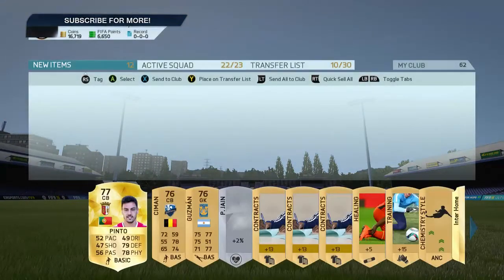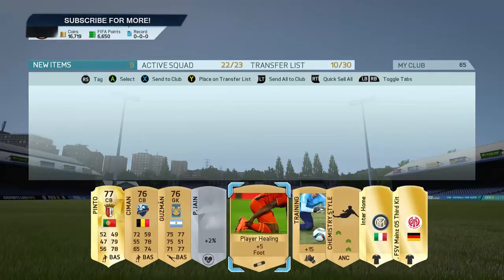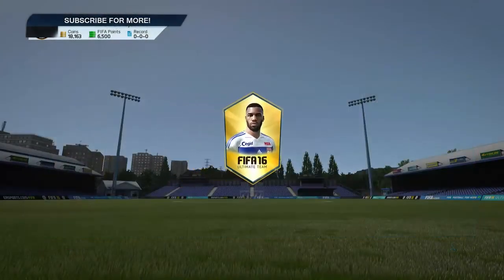Next we have Sergio Aguero here on the front again. Oh — Pepe? No, Pinto there we go! I thought it was going to be Pepe for a second — that would have been sick, but sadly not. That's it for that one. I've started that one as well — quick sell it at 6.6k, might get it down to like 6k.